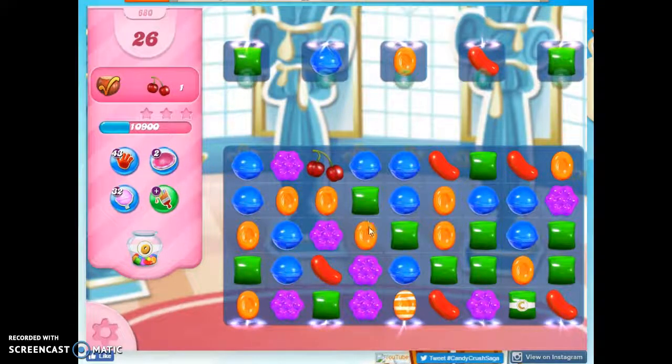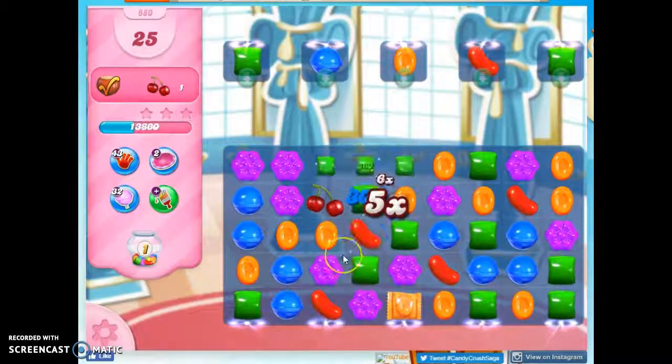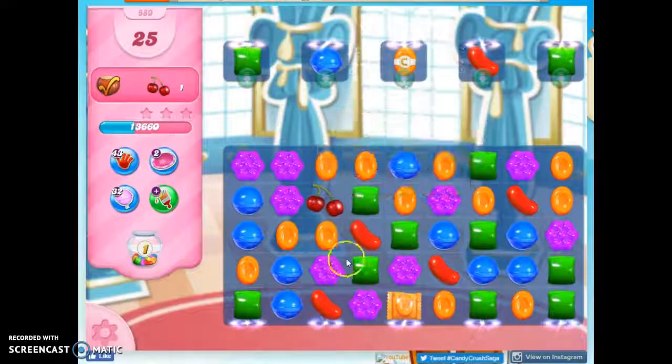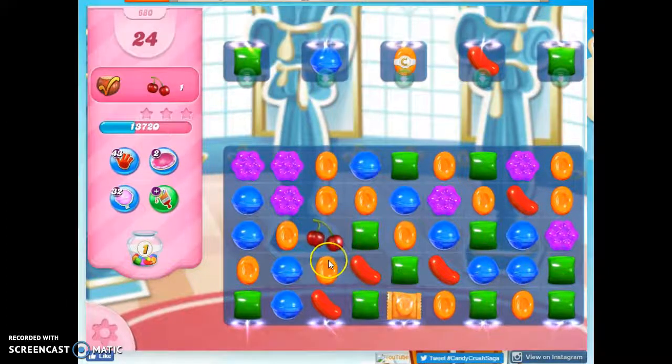What I like to do in these cases is work on collections of colors. I've got a lot of orange over here, so I'm going to keep trying to get some more orange to help me out. And what that means is I'll take out everything else. I could do this, but that's two away — it's probably not going to work for me.